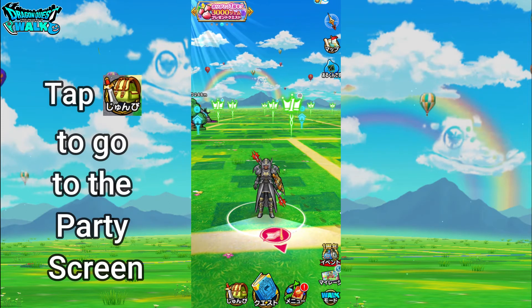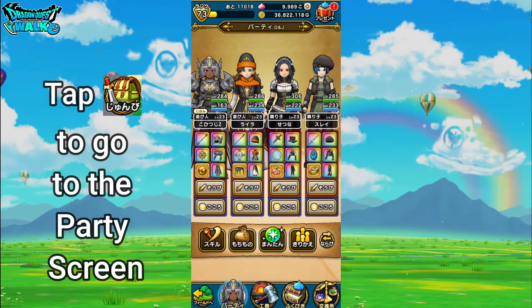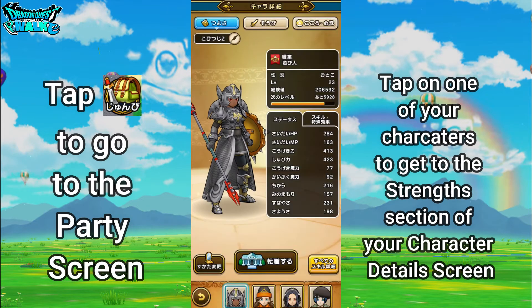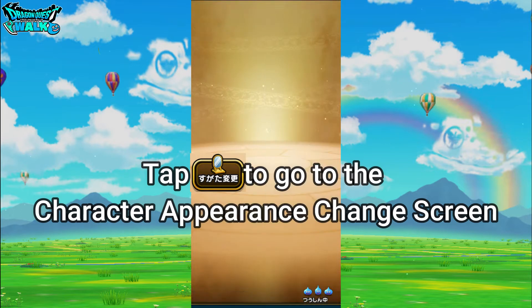So first let's go to our appearance change. Going to the prep button, bringing us to our party page. You can tap on one of the characters themselves, and that brings you to the character details strength page. Down at the bottom left you're gonna have the Sugata Hengko button — the appearance change button.